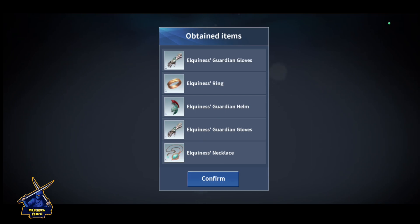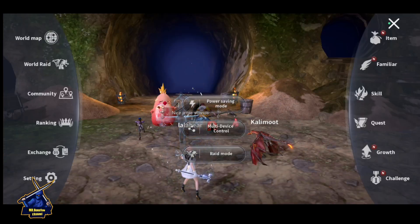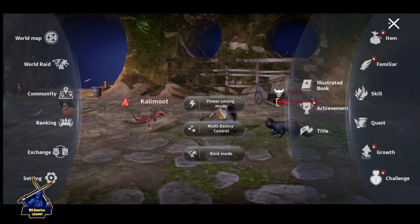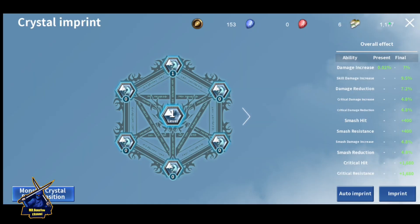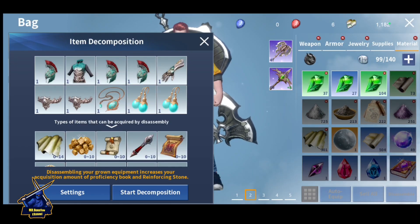You get lots of items from here only. If you get time, just go into the Growth menu here, go into Crystal Imprint, and start the Composite. Just begin the composite and you will get this item — do the composite again.